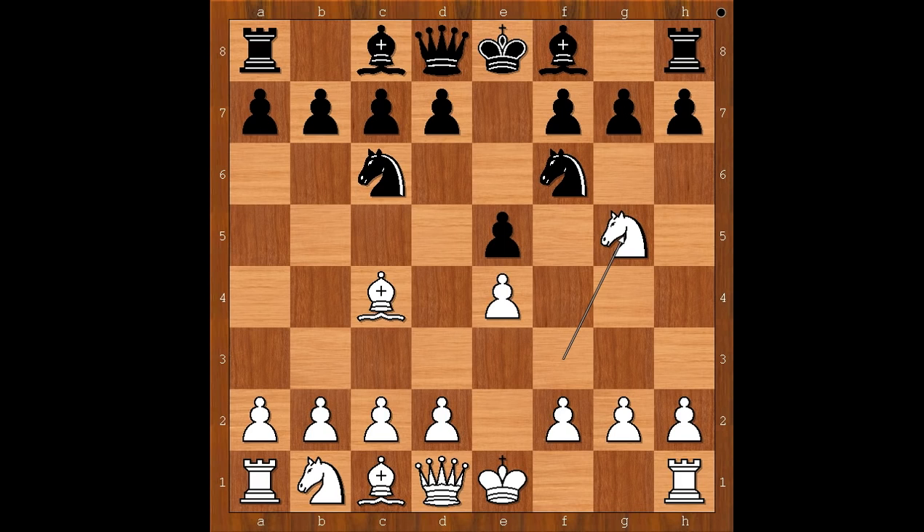Knight to g5, going for the Fried Liver Attack. Black to move. d5 was played. Bishop to c5 — the Traxler Counter-Attack — leads to a very sharp game. In our game, we have d5. Exd5. Black to move. Knight takes pawn on d5 was played.